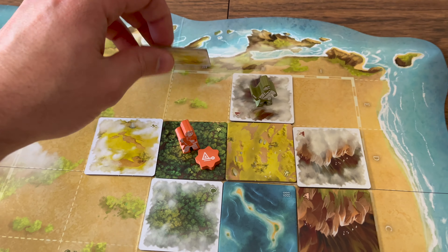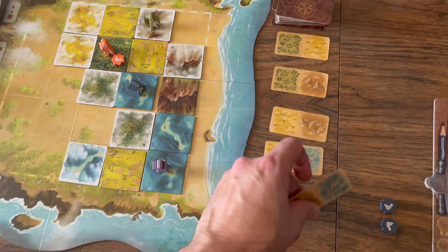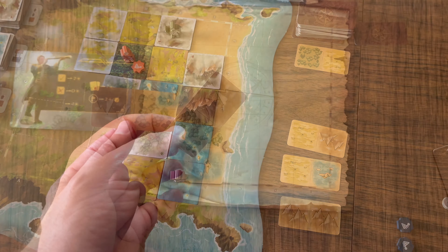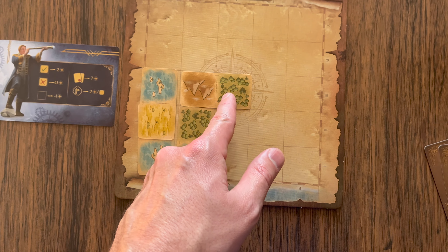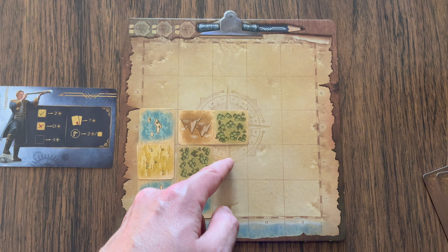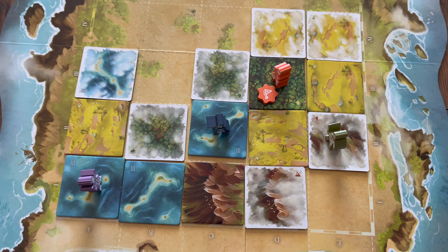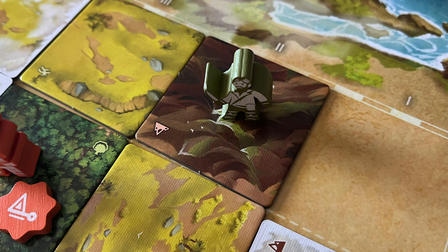The mountain effect allows that cartographer to see one space further orthogonally, thus creating more options when placing a sketch card. This effect helps when performing the map action. On your turn you move, then choose a sketch card from the ones available, then place that card on your parchment board. It has to be placed to cover two spaces, and half of the card needs to be placed so that your cartographer can see it. There are five spaces your cartographer can see: the space you're on, and the spaces above, below, to the left, and to the right — unless you are on a mountain tile, which extends those directions.